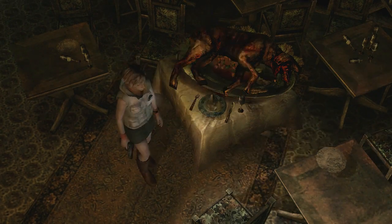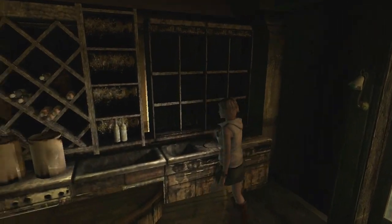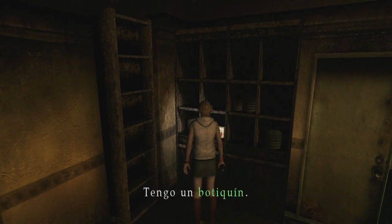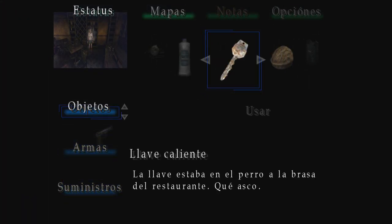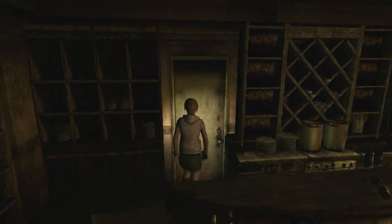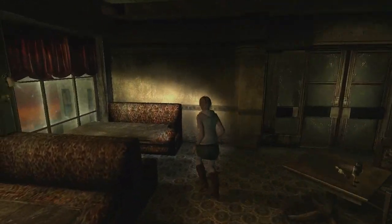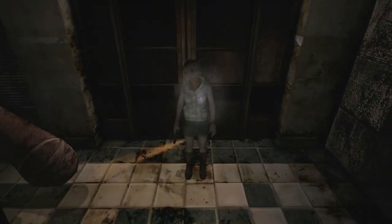Vamos a ver si hay algo más por aquí. Nada por ahí. Mira, bebida isotónica, y un botiquín. Vamos a echar un vistazo a esa llave caliente que hemos conseguido. La llave estaba en el perro a la brasa del restaurante. ¡Qué asco! Se llama simplemente 'llave caliente'. Cerrojo roto. Por aquí no hay nada más. Esa llave, a lo mejor podemos abrirla en la puerta del piso de abajo.